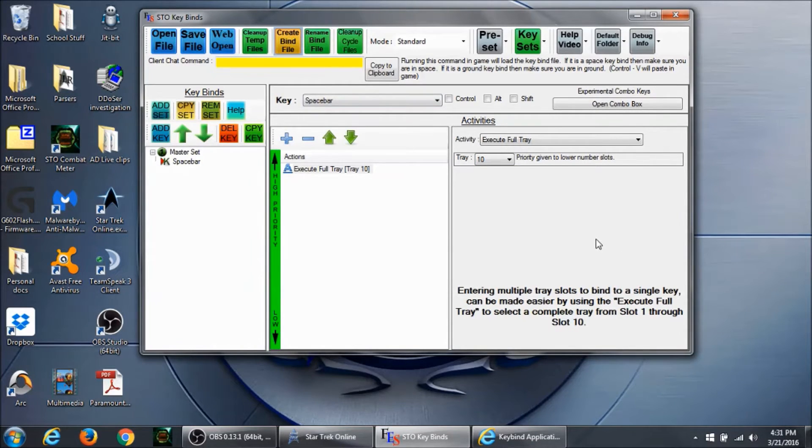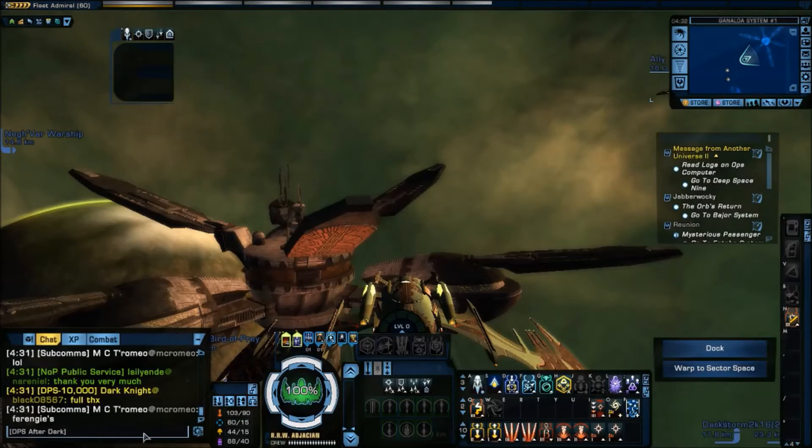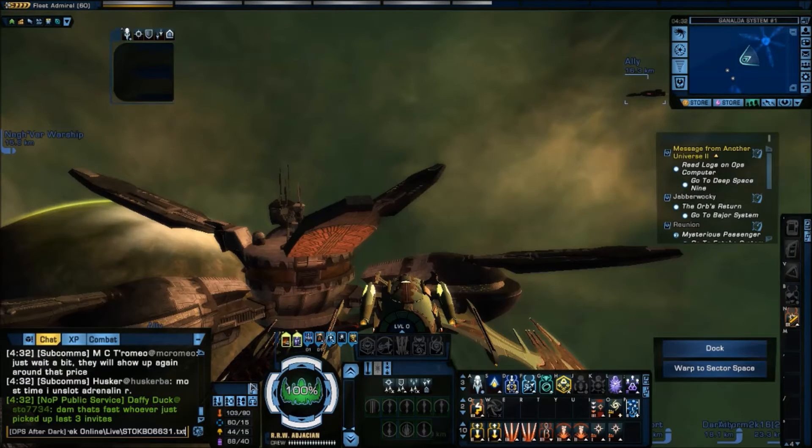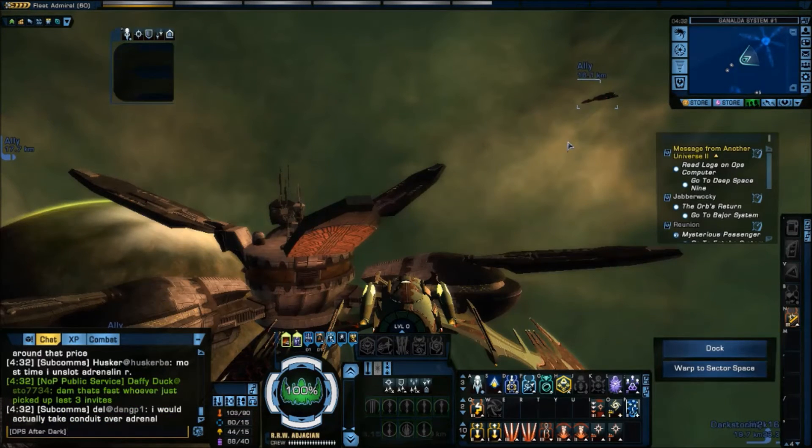That's it — that's my keybind. I click 'Create' and you'll notice it now has this text in the client chat command. I copy to clipboard. Now I come into my STO program, go into my chat, and hit Control+V. You'll notice it's copied my command line into my chat. To apply it I now have to press Enter. I'm not going to do that because I already have a keybind set up with a different key, but it's that simple.